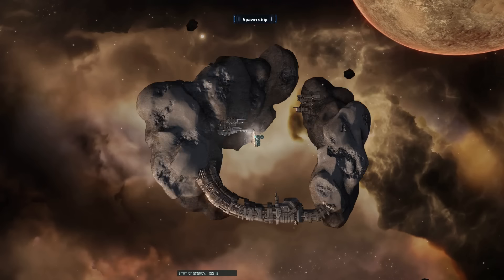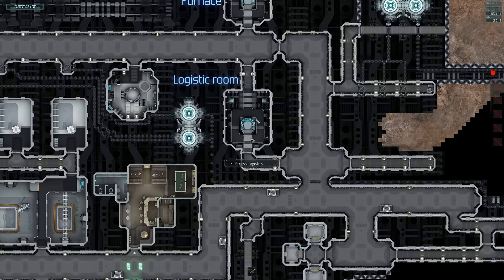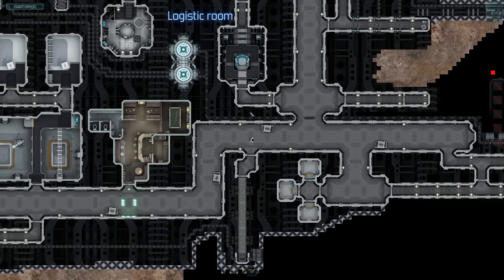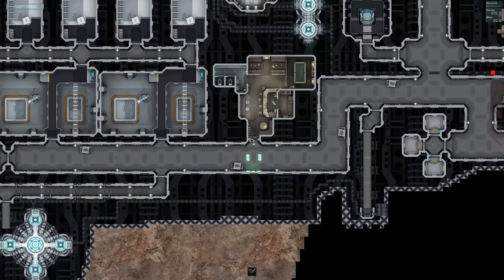All righty tighty. Right, so this has got our nice new ship. Let's have a little walk around then. We've got a bar — I wonder if we can get some coffee. I can do some coffee in real life.